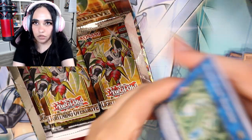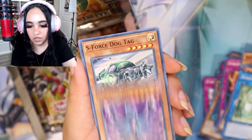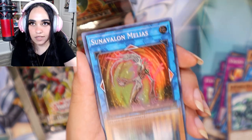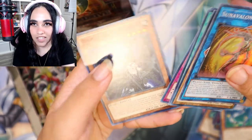Show me them secrets! Where are the secret rares? S Force Dog Tag, Star Ignite, CL — didn't do the thing — super rare thingy and this other thingy.